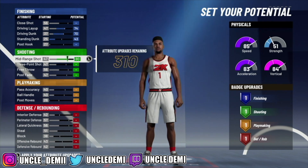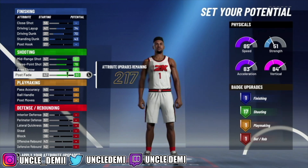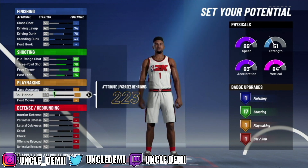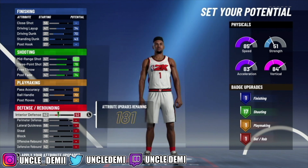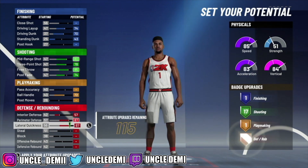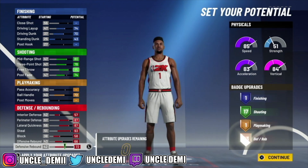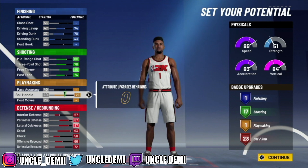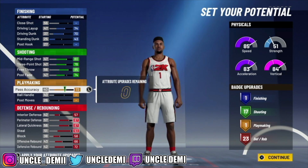You want to max out basically everything here to get as many shooting badges as possible. Then you just want to back it down a little bit until you get to 74, right. So now you will have 17 shooting badge upgrades. But keep in mind, these 17 shooting badge upgrades would just be gold — they would not be Hall of Fame. Then you can max out your ball handling, and then max out everything on your defense, which is going to give you 23 defensive and rebounding badge upgrades. So what you're looking at is 17 and 23.